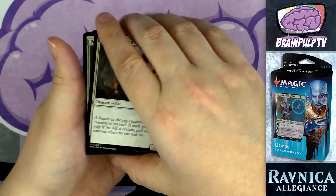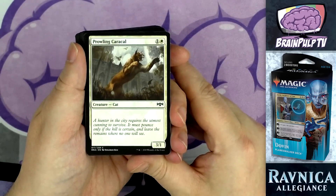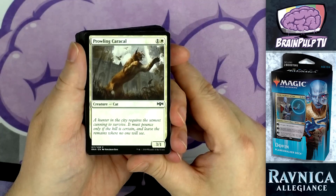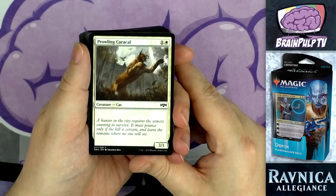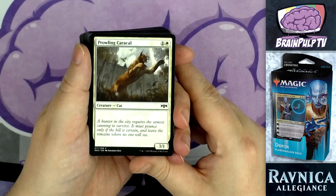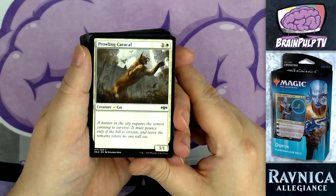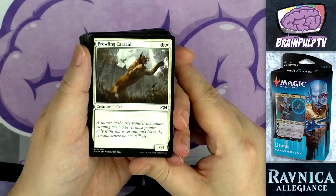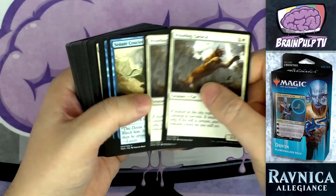The deck's other main theme is delay tactics — slowing your opponent down from being able to swing at you, using bounce spells like the tutor card and creatures like the Elite Arrestor to tap down threats. The Pegasus falls into the flying category; other than that it's not super exciting. We also have two copies of Prowling Caracal — for one and one white, a 3/1 cat creature. Your best hope is to get it out before your opponent has a decent blocker and swing in for early damage.